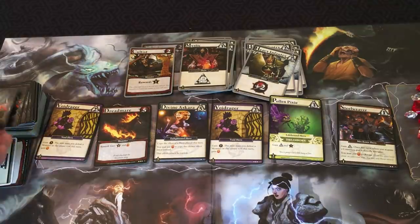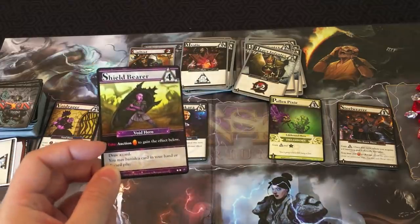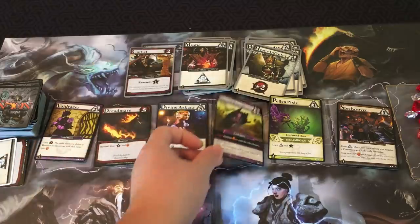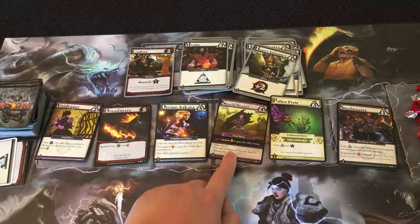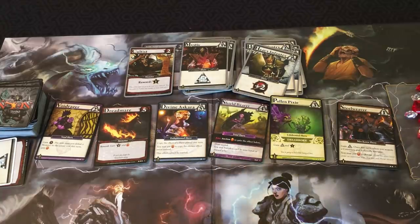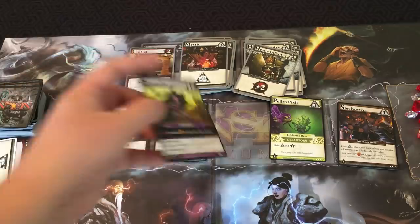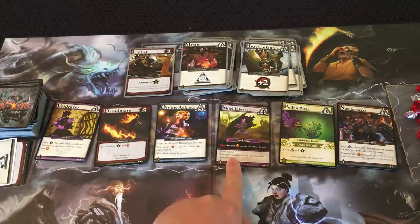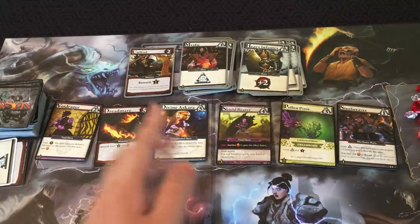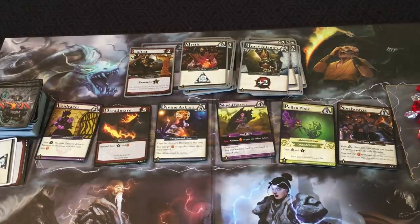Another new card type is the Fate Auction card. Say Void Rager gets bought and Shield Bearer enters play — it has the Fate Auction keyword. As soon as a Fate Auction card enters the center row, players may bid insight to gain the listed effect, starting with the active player going clockwise. Each player must bid at least one insight or higher than the current bid, and cannot bid more than they have. The Shield Bearer's effect is draw a card and you may banish a card from your hand or discard pile. So maybe the active player bids one but player two bids three — player one passes, player two spends three insight and immediately triggers that ability. The card then stays until purchased.